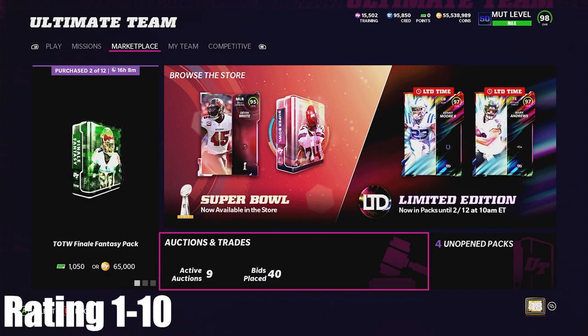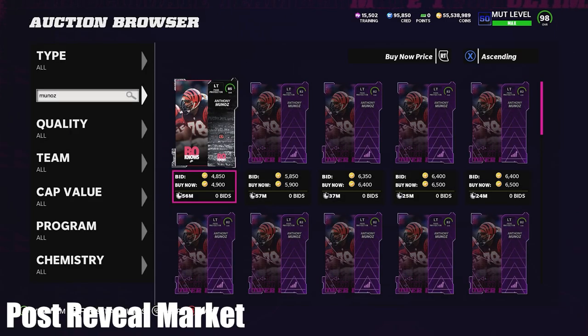Overall, I'd say — I sent this on Twitter — rating 1 to 10 on the Super Bowl present promo, I originally had it at a 5. I think I'm going to drop it more down to a 4 or a 3. I'm not mad about the content, I just feel disappointed. I feel like a lot of you guys are disappointed with the content too. Joe Mixon and Aaron Donald are deserving upgrades, and Anthony Munoz is a cool card, but Jack Youngblood is kind of just a pointless LTD.